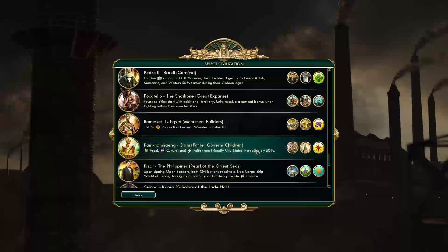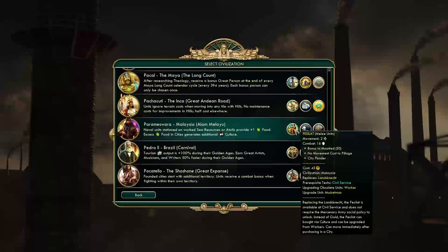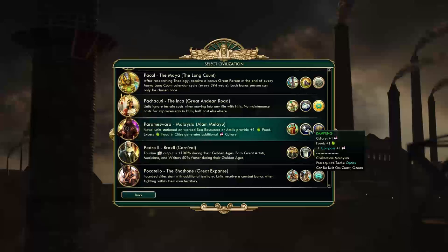The last civ, which is the one we are going to be playing as, is Parameswara from Malaysia, Alam Melayu. Naval units stationed on worked sea resources or atolls provide plus 1 food, and excess food in cities generates additional culture. Their unique unit is the Pesilat, which replaces the Landsknecht. It is available at Civil Service, does not require the Mercenary Army social policy, can be bought with culture instead of gold, can be upgraded from workers, and can move immediately after purchasing in a city. Their unique improvement is the Kampong, which can be built on coast and ocean tiles and provides plus 1 culture, plus 1 food, and plus 1 additional culture after researching Compass.